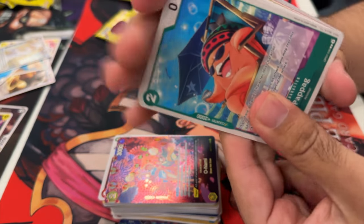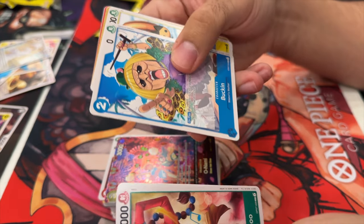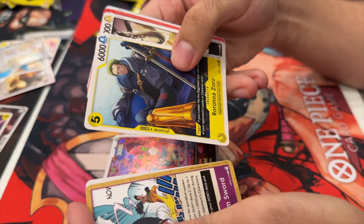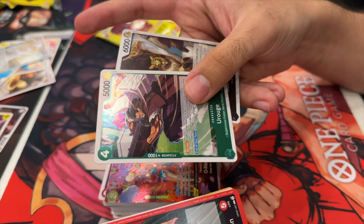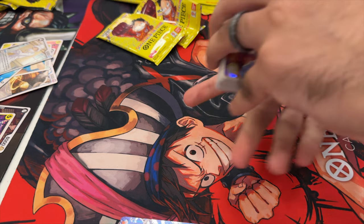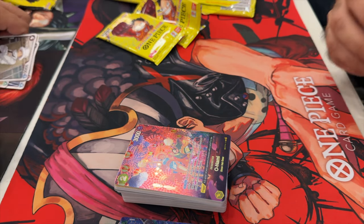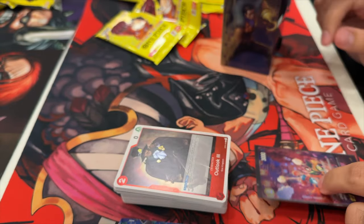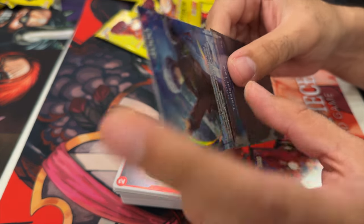For our last pack, can we hope for a three-hitter out of six packs? That would be insane. Starting off with Papag, Moria, Apu, Butkin, Chopper, Sadie, Rush, Zoro, Joseph — and another leader. So that's four leaders and two alternate arts overall. Insane pulls for the pre-release — honestly had a great time.